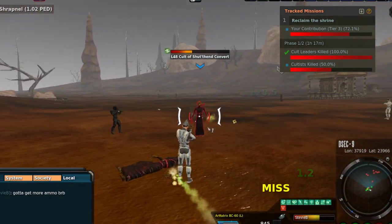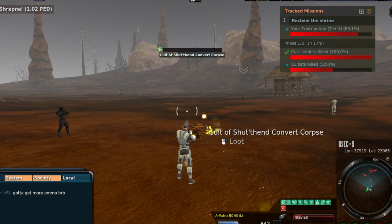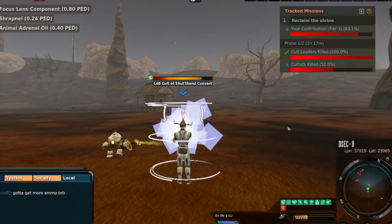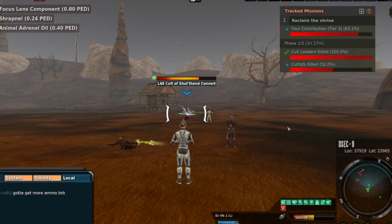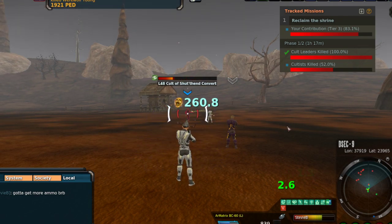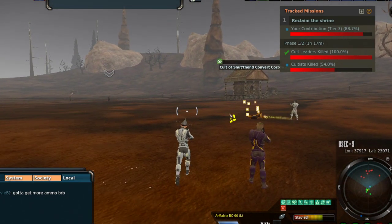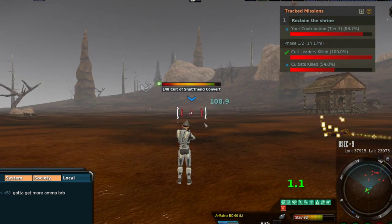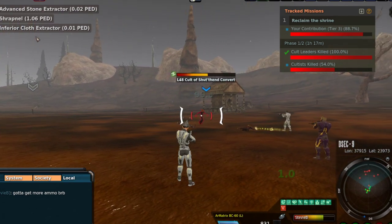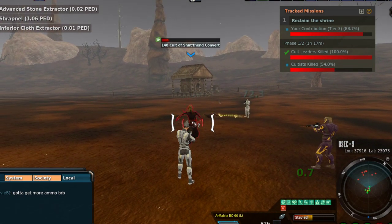And almost tier three. As you can see, this is phase one of two and we've got an hour and seventeen minutes to do it in. So I'm not necessarily worried about getting it done with as many people as are here and with the weapons we're using. As fast as we're going through this, we're going to get it done in plenty of time. I'm more curious to see what happens when I hit tier three — to see if it actually pops up in my inventory or how that goes, or if it says mission updated.